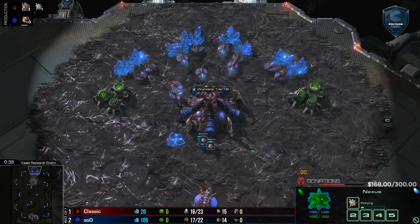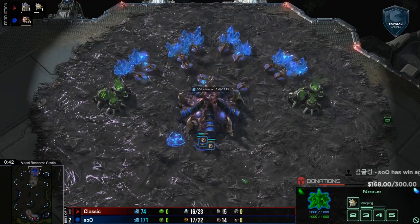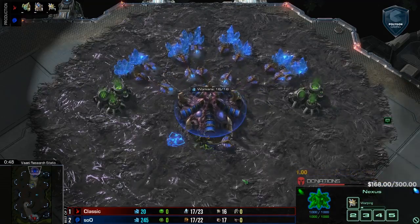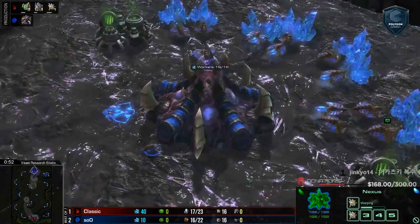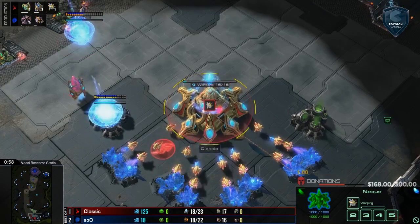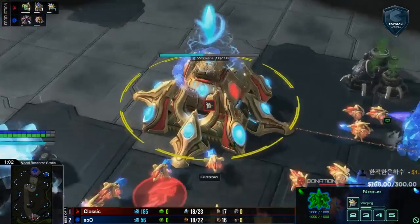Well, here we are, ladies and gentlemen, for game four on Vani Research Station. The player in the top spawn position is up 2-1 in this best of seven, with still two games to go for victory. It is the Blue Zerg player, Sue. And his opponent is spawning in the bottom position, right in the middle as a matter of fact. Can he take it back? He's down 2-1.